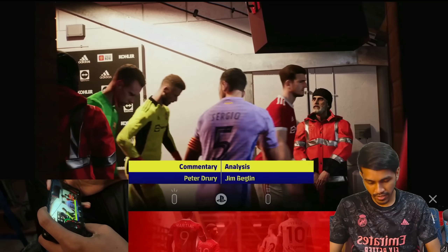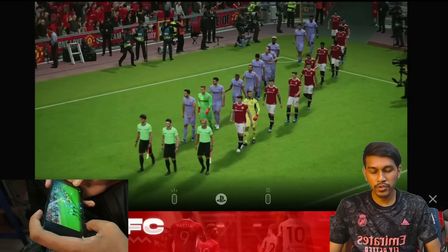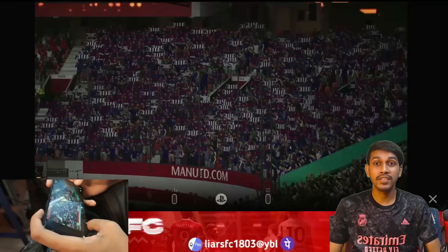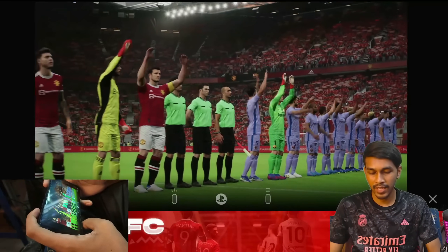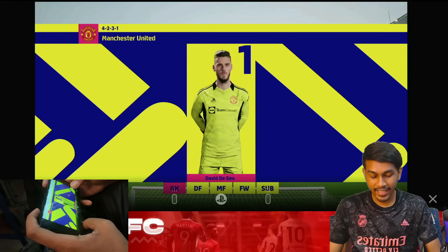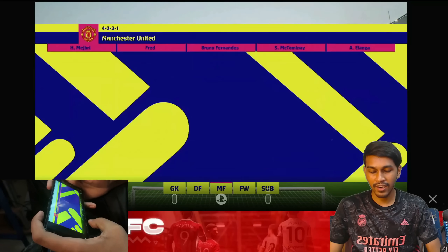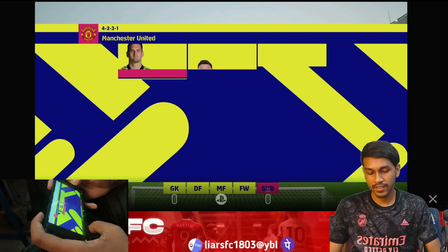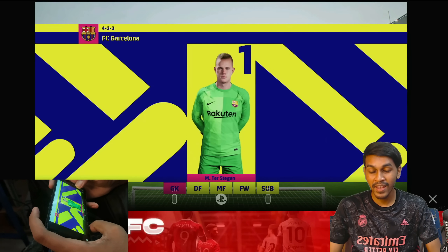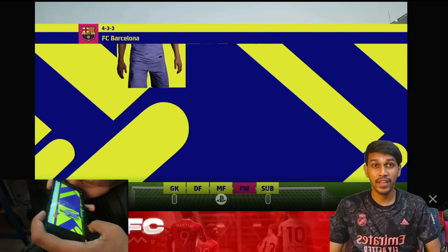The commentaries are the same — Peter Durie and Jim Begley. Look at that graphics, intro, player movements — everything looks so good in mobile as well! Imagine if they give us ultra graphics where we can play in this type of visual quality — it would be super fantabulous! The animations and player movements feel absolutely good to watch on mobile. But the color that Konami has chosen for this game — no one will love it. Apart from that, it is looking wonderful in mobile.